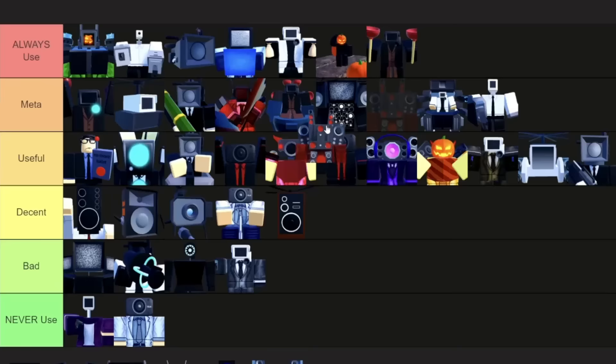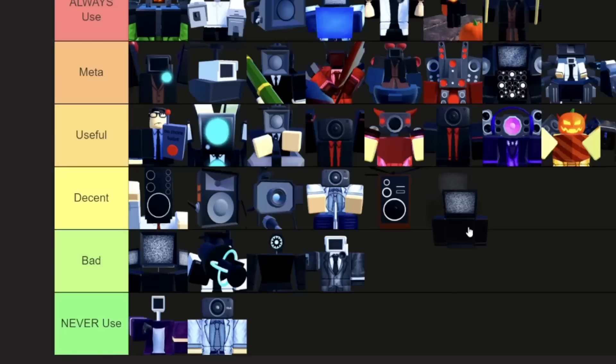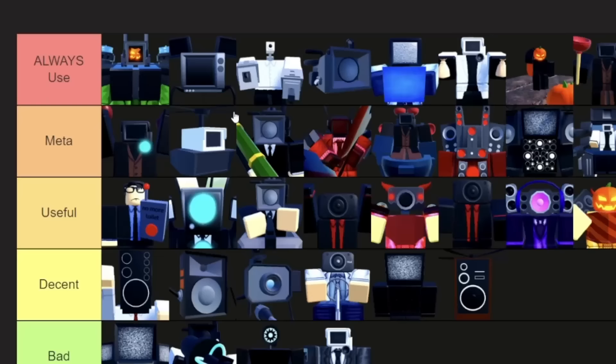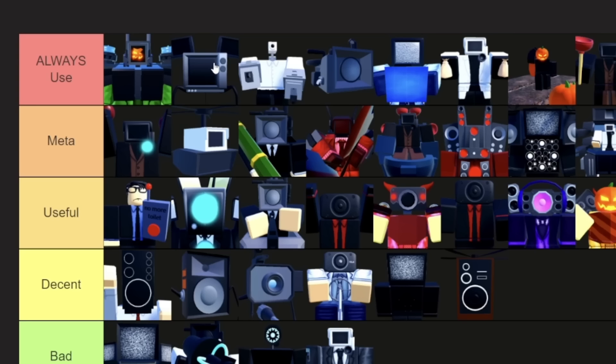Upgraded Titan Speaker Man is also good for DPS — probably not as good as Glitch Cameraman, so he's going above the Titan Cinema Man in meta. TV Man is going above Speaker Helicopter in decent, because he does more damage even though he has a little bit less range. TV Spider is going in the number two place in always use — imagine the Titan Cinema Man but he can't get stunned. He can walk around but he does a little bit less damage. So TV Spider is really useful. Corrupted is definitely number one, TV Spider two, Engineer three.